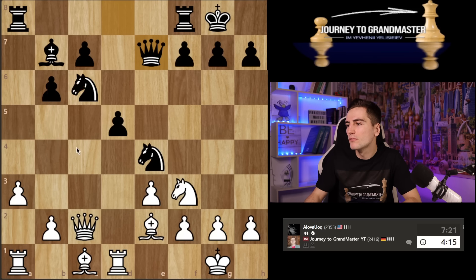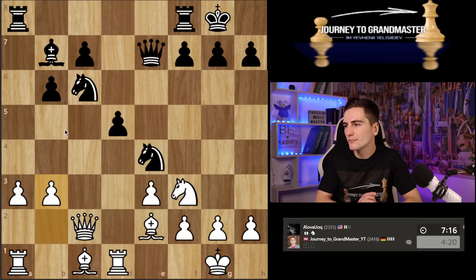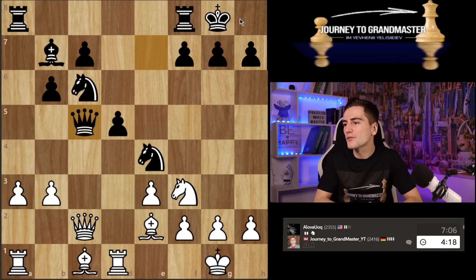Maybe I play b4 now — that shouldn't be too bad. If he plays knight b4, he has to go back. Hopefully it's going to be bad for him. I see the point of the knight on e4 — it's quite an aggressive piece taking a lot of squares away from me. But I still feel that once I put my bishop on b2, that's going to be such a huge power that my opponent has absolutely no answer to.